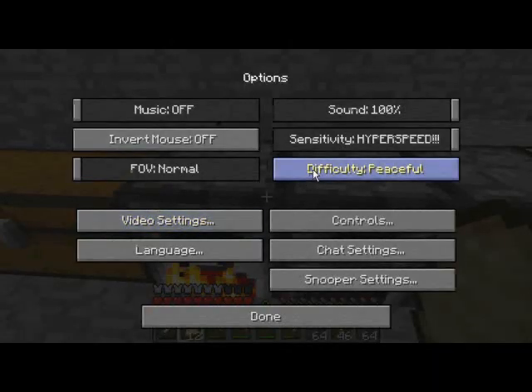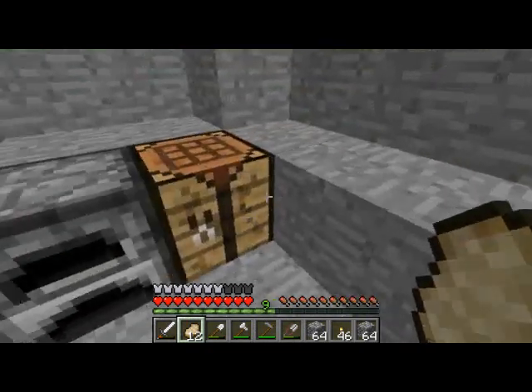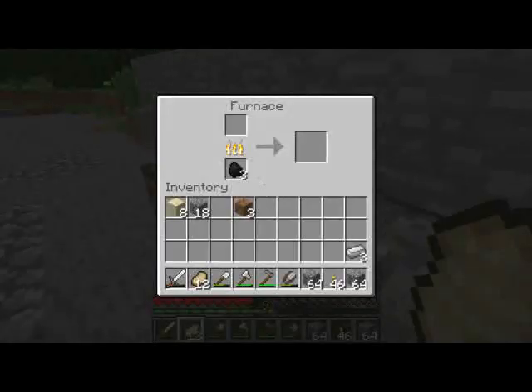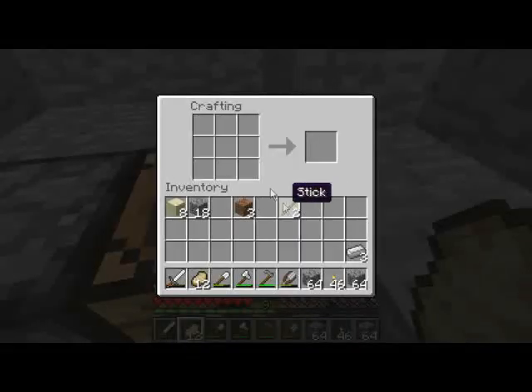What difficulty are we playing on? Peaceful. Let's go normal. Alright, so we got our foundations of a pickaxe — we need some wood. There we go, two sticks. Perfect.